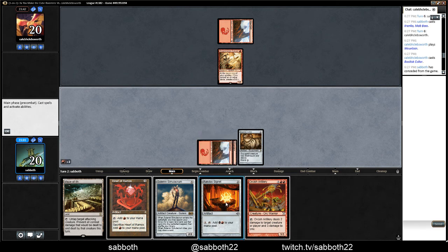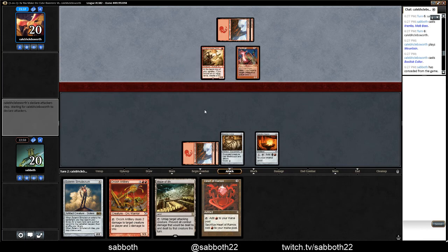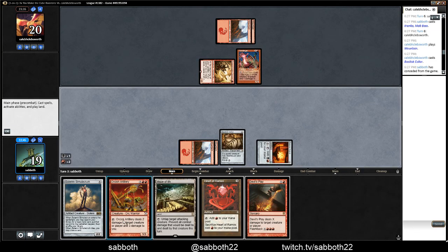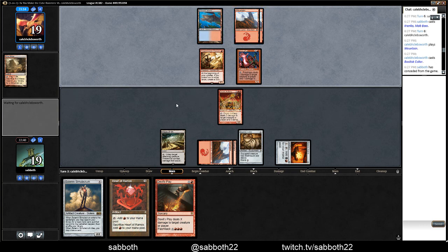What have we done wrong? Hopefully we draw some kind of land here. Devil's Play. Orcish Artillery — or something else. I'll do Orcish Artillery, because now we have the option of killing Fireslinger if they don't have their Basilisk Collar right away. We'll only take net one from this, so that's not too bad with the Collar. Don't Flameslash our Artillery. Don't Stagger Shock him and ping him.